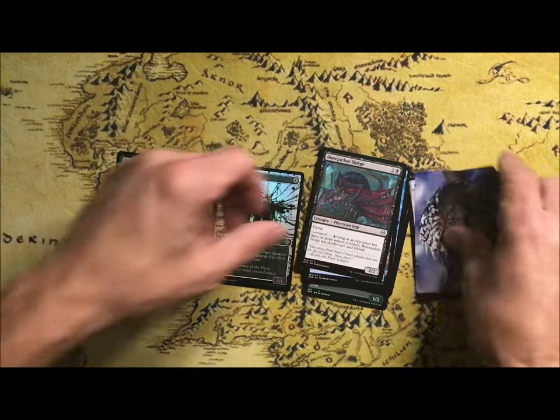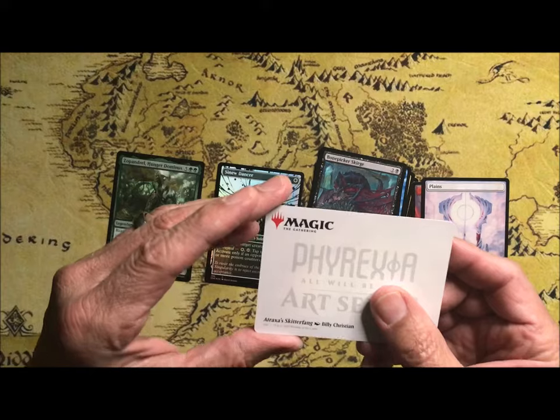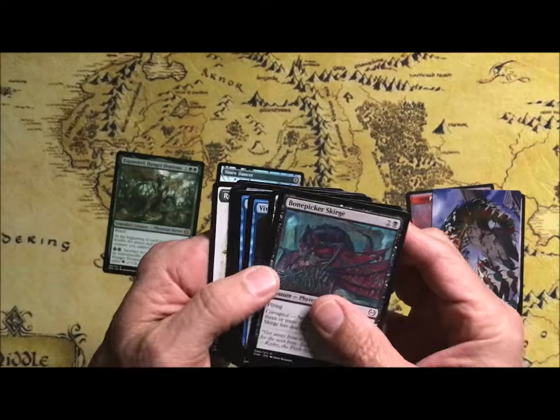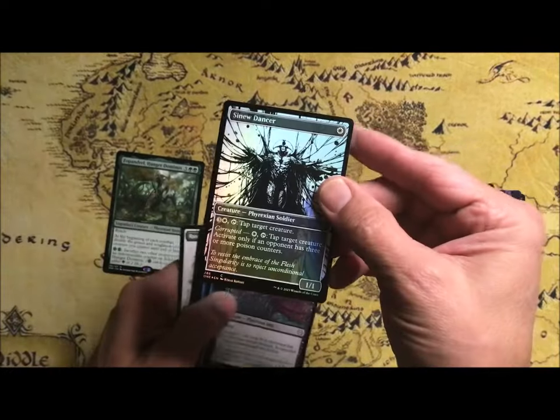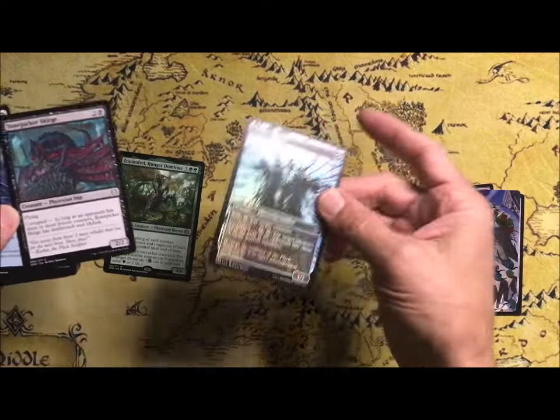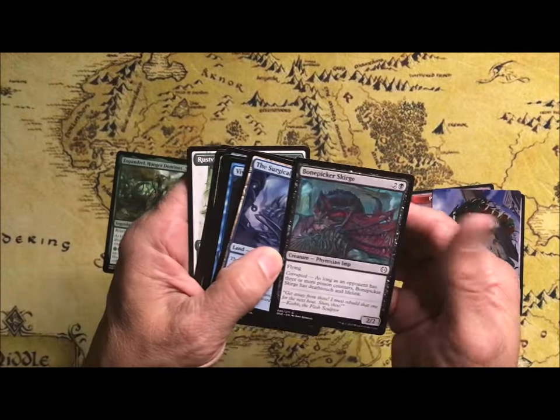All right, what do we got here? We got a Troxxus Skitterfang. We got a Sinew Dancer by the way. Foily Showcase, Bone Picker's Scourge.